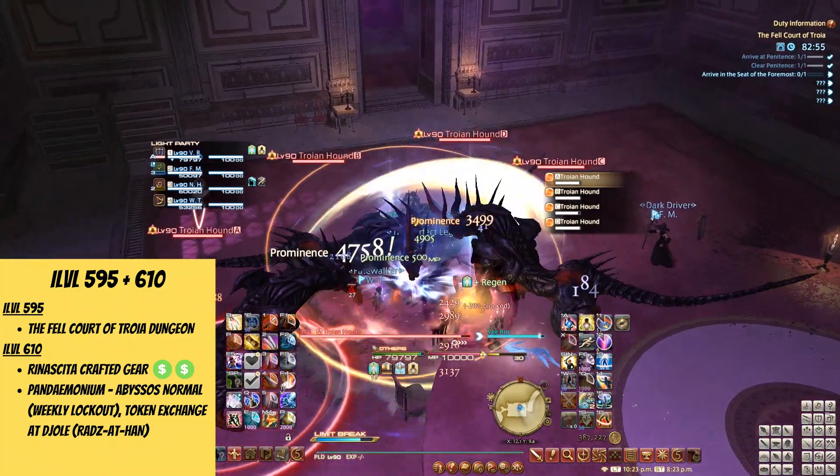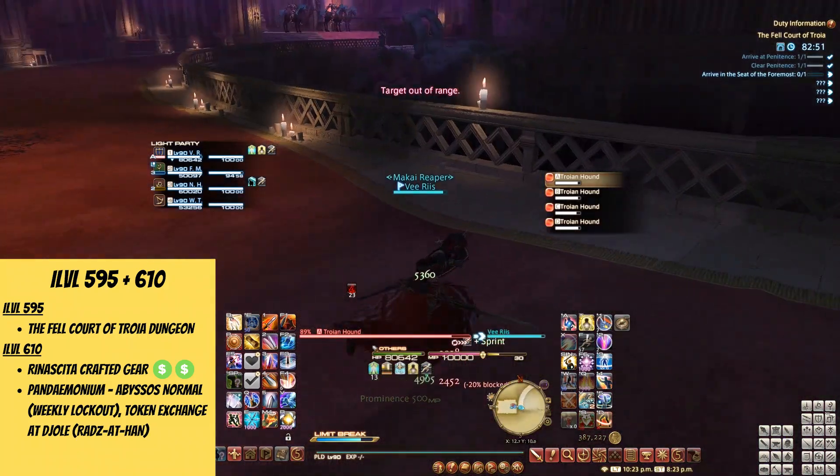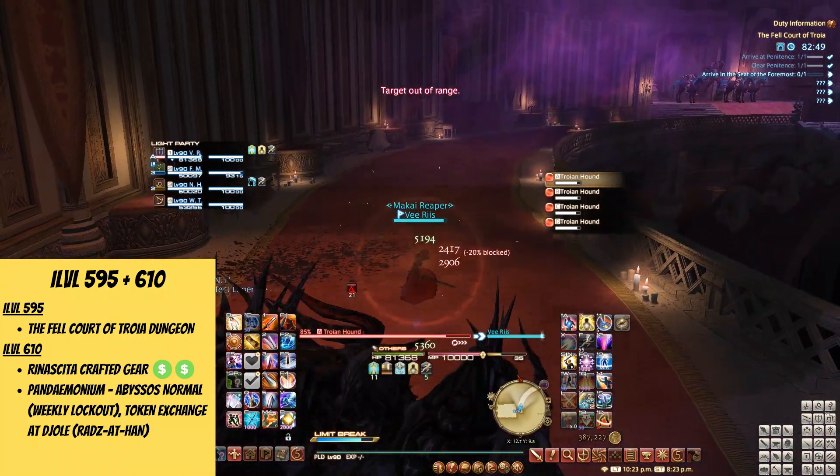You can receive i-level 595 gear from the new Endwalker 6.2 dungeon, the Fel Court of Troia, which is still pretty good to have if you haven't gotten your 600s through upgrades yet.